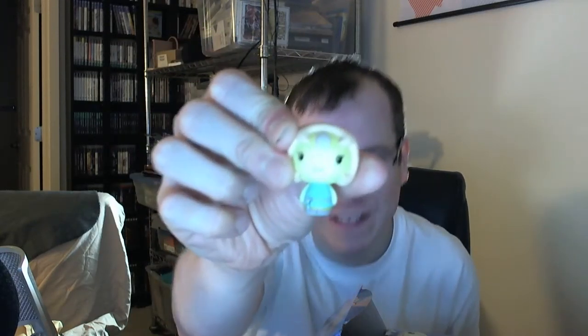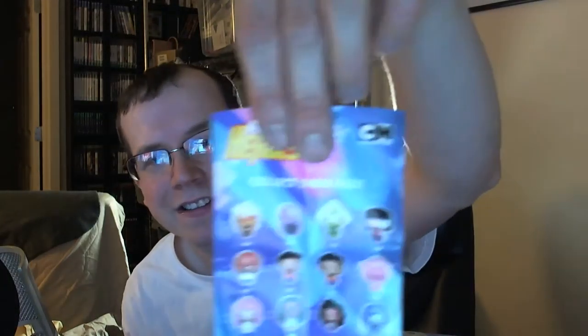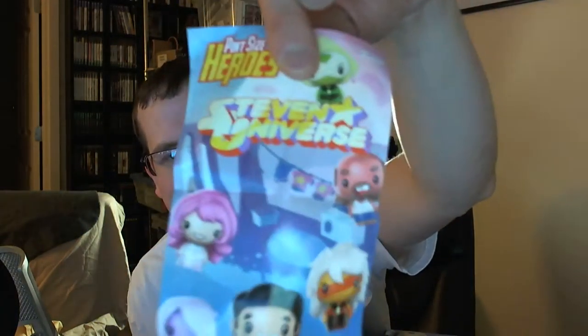Oh, there's a tiny one. First one — it's a Pearl. Sorry, the lighting's kind of off, but there she is. There's a Pearl. We got a little checklist too. Greg is common. So here's the checklist, here's the front, and there's the back.